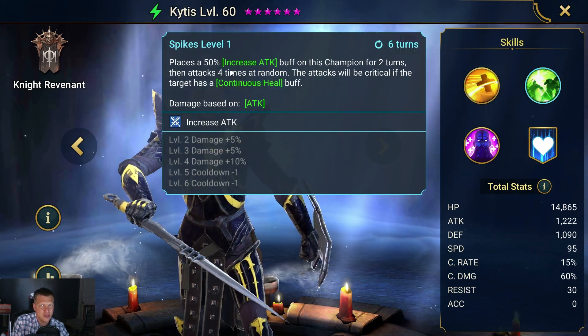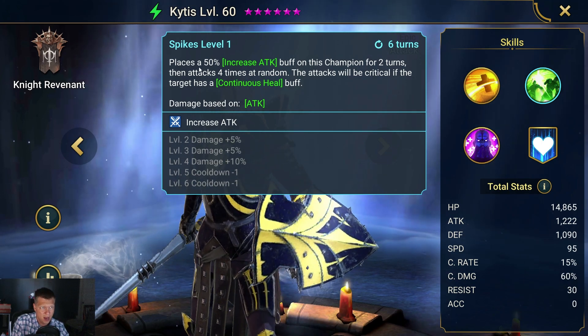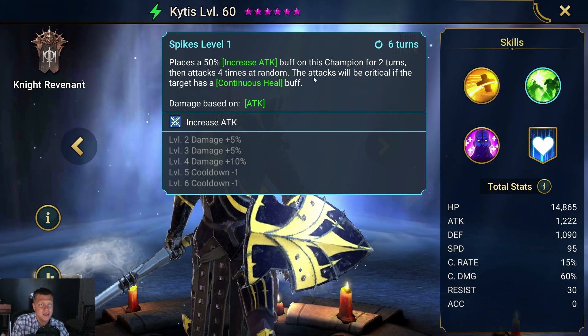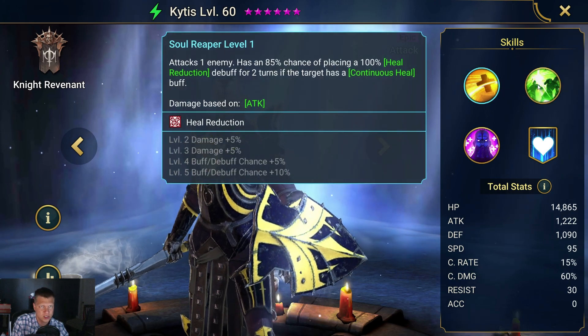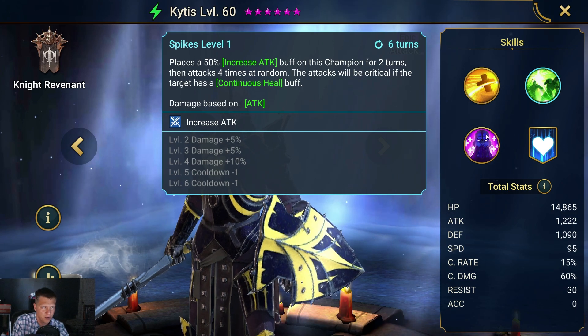His A2 places a 50% increased attack buff on this champion — and he actually has a good base attack, so that's not bad. Then he attacks four times at random, with attacks being critical if the target has a continuous heal. So he's really geared towards countering continuous heal, things like Rain Beast in the arena.